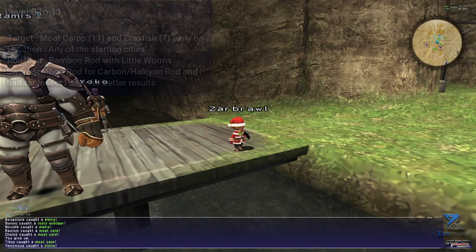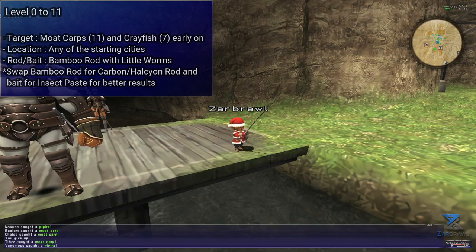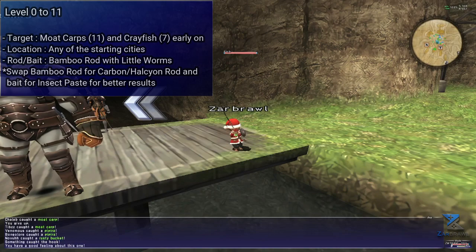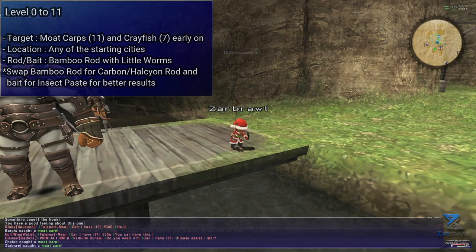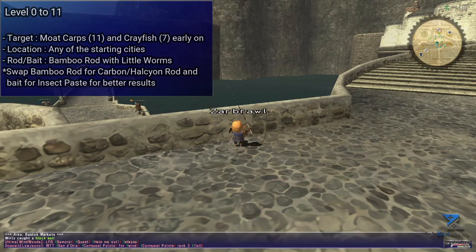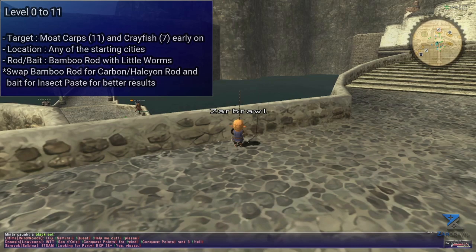Speaking of the first camp, our first target is conveniently located in any of the major cities. You can grab any cheap rod like a bamboo rod along with little worms to get started. Your main target here will be moat carps, as they will provide you excellent skill ups while providing you with very good gil. The little worm will also catch you some crayfish which will provide some skill ups but are not nearly as valuable. Carps are always in demand as players buy them constantly to farm for their Lu Shangs, one of the best and most versatile rods in the game, and they usually don't stay on the auction house for very long.